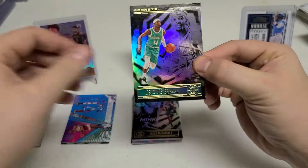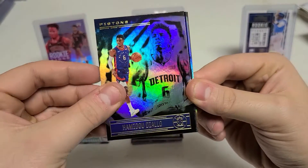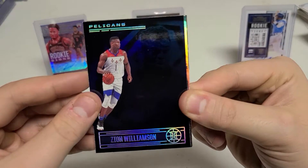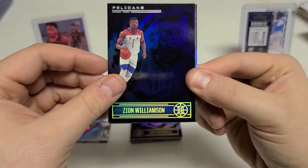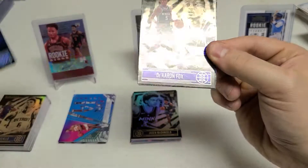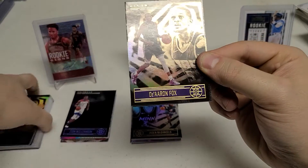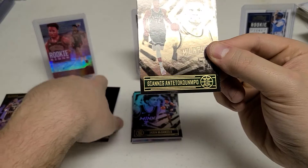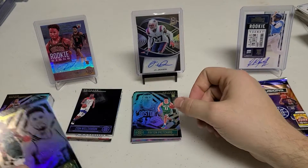Devontae Graham — had him last time. Diallo — not good either. But it's always about the last cards. Zion — Zion Williamson, blue parallel. That's new. De'Aaron Fox — never mind, because we've gotten De'Aaron Fox before. Giannis — we got Giannis. Peyton Pritchard — we got Peyton Pritchard.